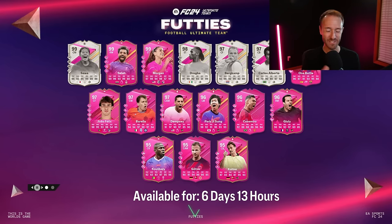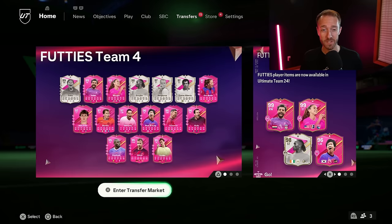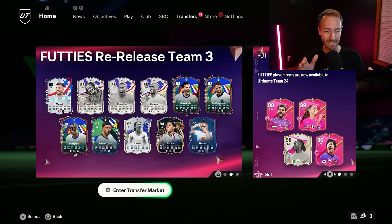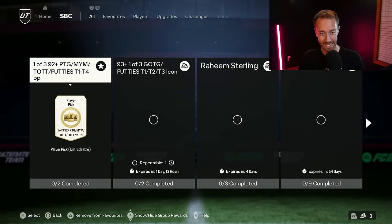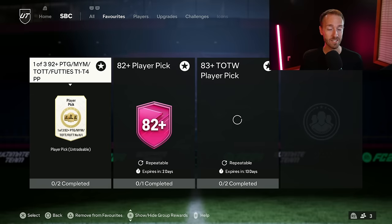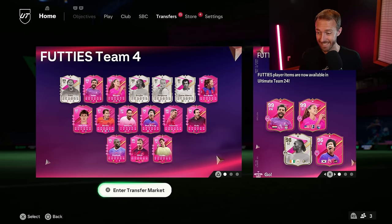Hey guys, it's Nate aka The Foot Accountant. Welcome back to the channel. Footies feels fun again with the new Footies Team 4 that is in packs, the SBCs that we had yesterday, and most importantly, this absolutely incredible Footies re-release Team Number 3 with some absolutely incredible cards to chase on this game at the moment. It's kicking off in FC24. If you're enjoying Footies at the moment, drop a thumbs up and subscribe if you are new.